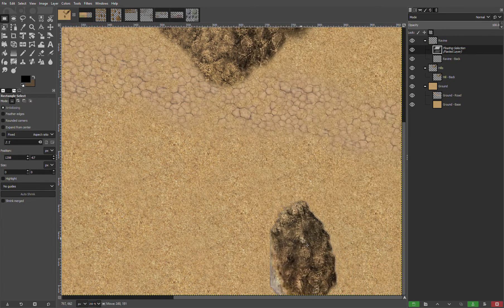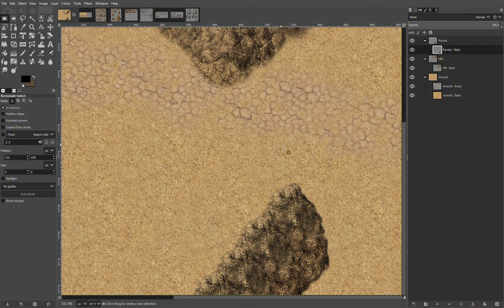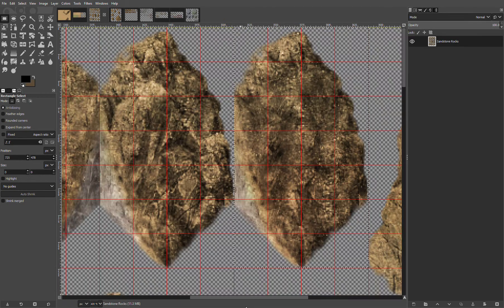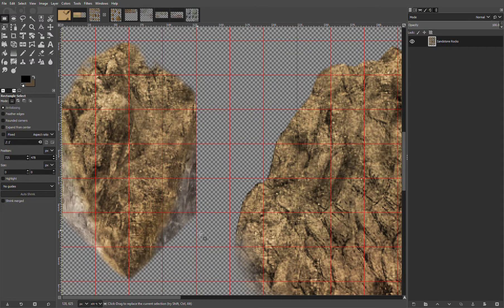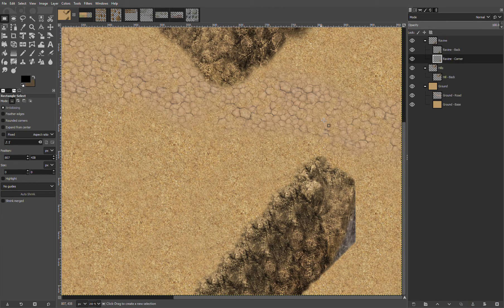I don't want it too symmetrical — we'll just stick it over here in the corner. That also kind of helps guide the player — they have to come in through this side, not off a corner. Things like that I always like. I'm actually going to need a corner piece for this, so we're going to make a new layer — ravine corner — put it behind the back and go put in this corner piece here, stick it there. Then we'll make it ravine front.